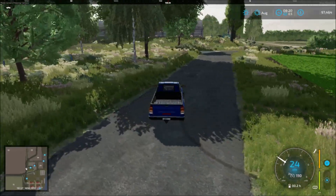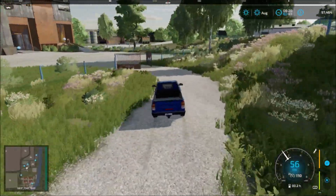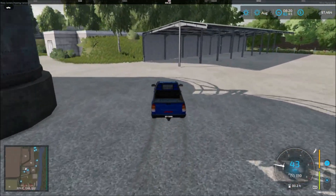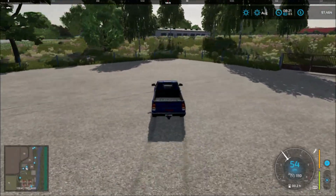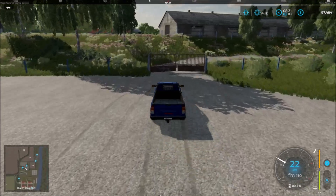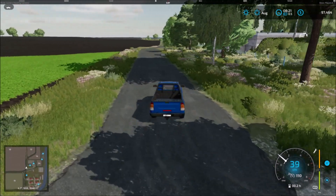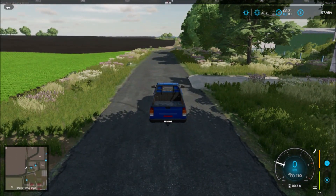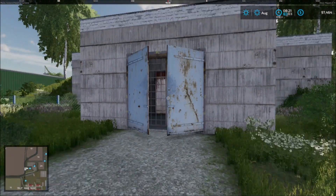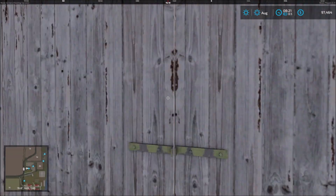That's just a shed there. Back here we have the road that leads in. Two sell points here — the first one here, and the second one up the ramp. Drive up the ramp and unload. Let's head back to that building and see if there's a sell point inside.